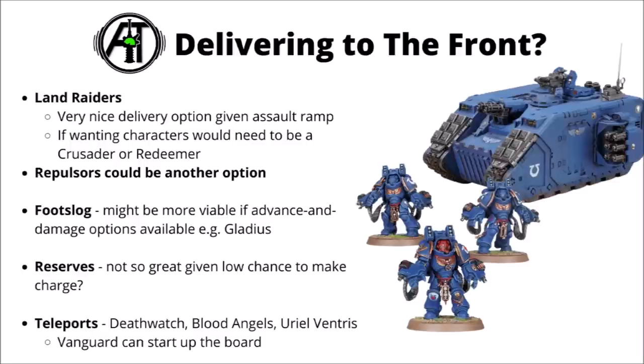It might be a little bit tricky to deliver them to the fights without getting attacked first. Reserves are probably a little bit less good for them — Strategic Reserve would limit them too much with their threat range, and it's perhaps better to go for something dedicated to shooting if you're hoping to damage things from reserve. There are a few options for teleporting them around the board — Deathwatch and Blood Angels can both do that in various ways, and Uriel Ventris can allow them to Deep Strike. The Vanguard Spearhead enhancement can potentially get them to Infiltrate as well, and they feel like one of the better units to do that with.